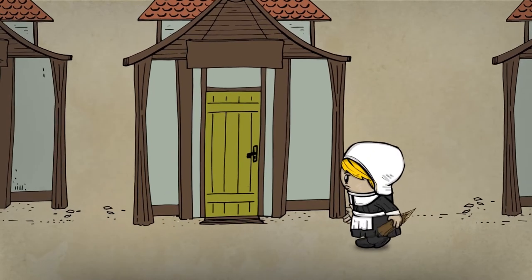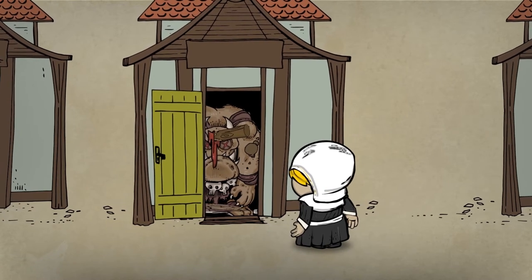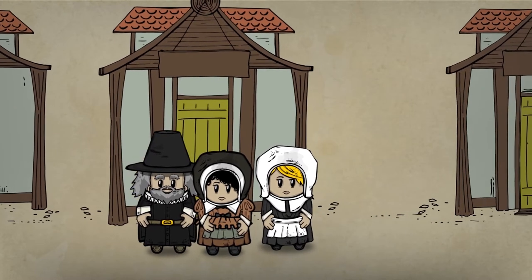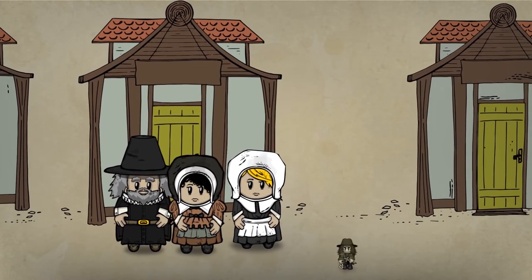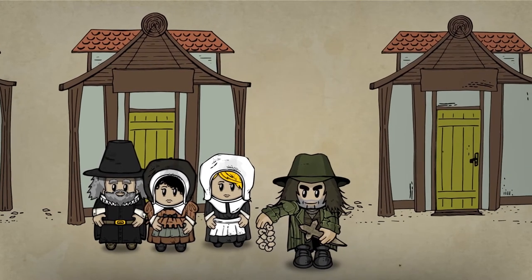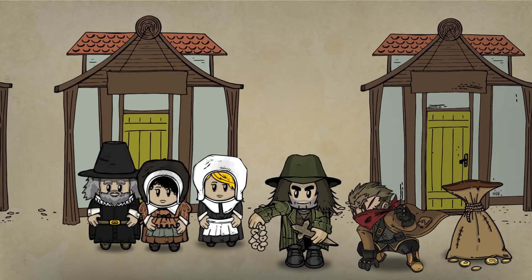Every turn, a player searches a house. If there is a monster in the house, the player must fight it. With each monster you defeat, you rescue town members who join your mob. You also get rewards, which can include equipment for your mob like garlic-stained blouses, identities like the vigilante, and items like a bag of gold.